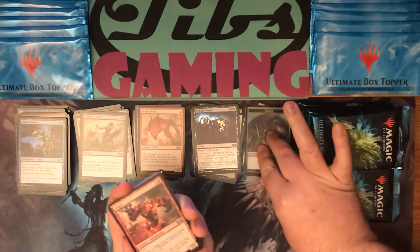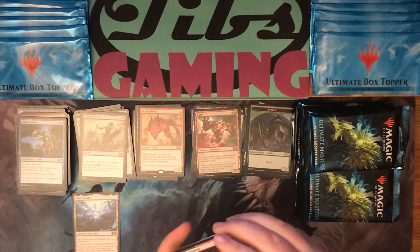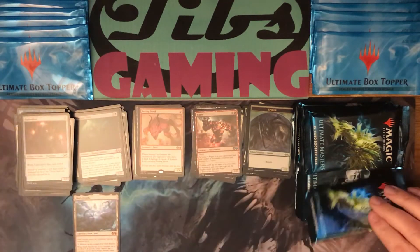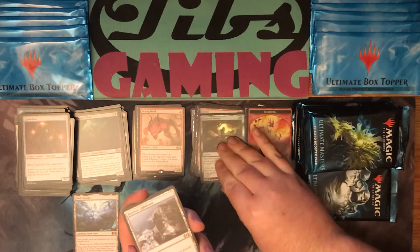Foil Anger and Dark Depths as our first mythic of the box. Golgari Thug. Foil Pulse of Marasa and Desolate Lighthouse.